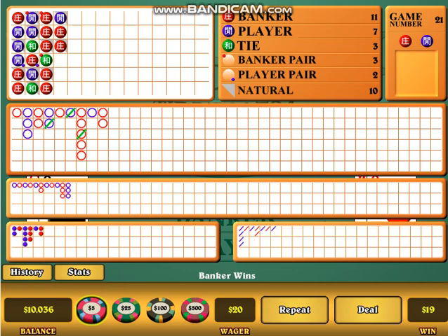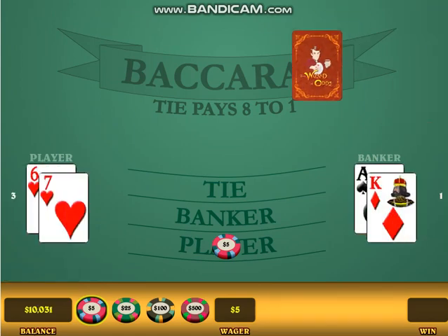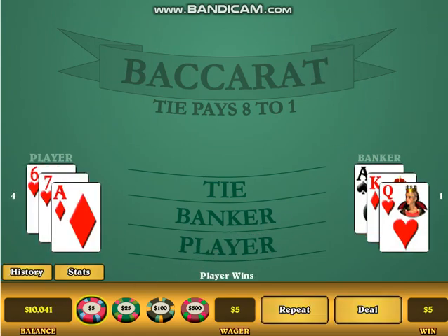One more time — follow the last three, underdog. Player is the underdog. Bet on player. And we win. Okay, that's it. That's how you play the Baccarat strategy.